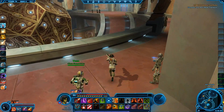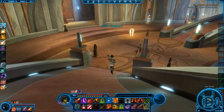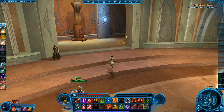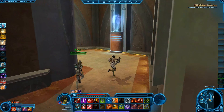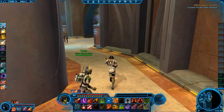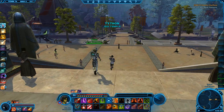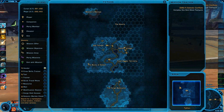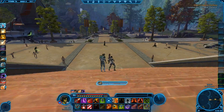So first thing we're going to do is head out of the Jedi Temple here. Let's take a look at the map — the first Datacron we're going to find is right about here. It's going to be at the end of a cave, so we're going to head to the front cave right now.